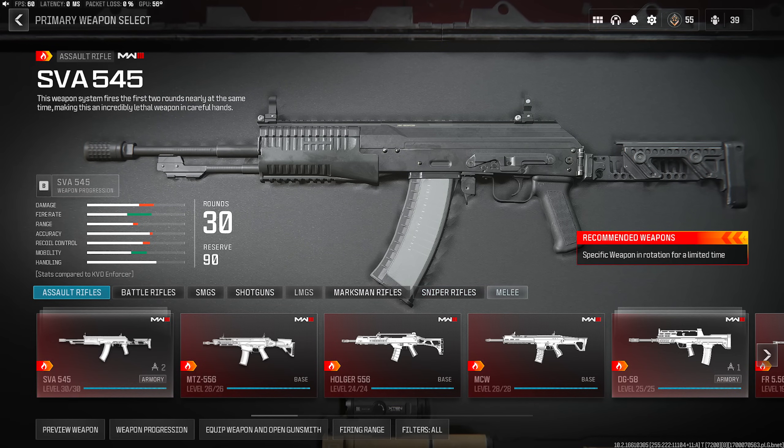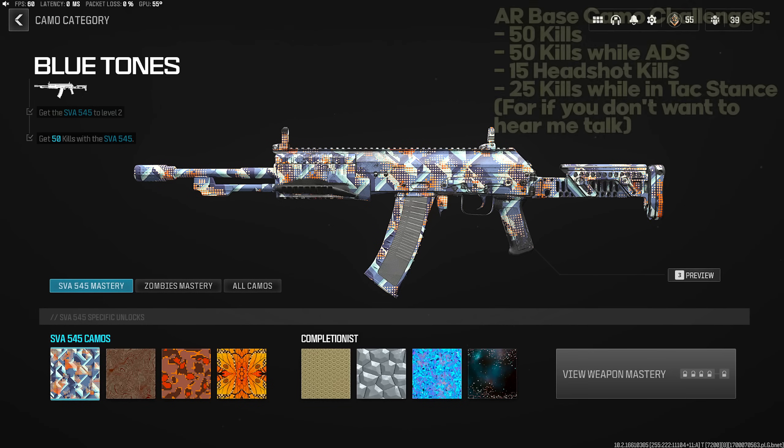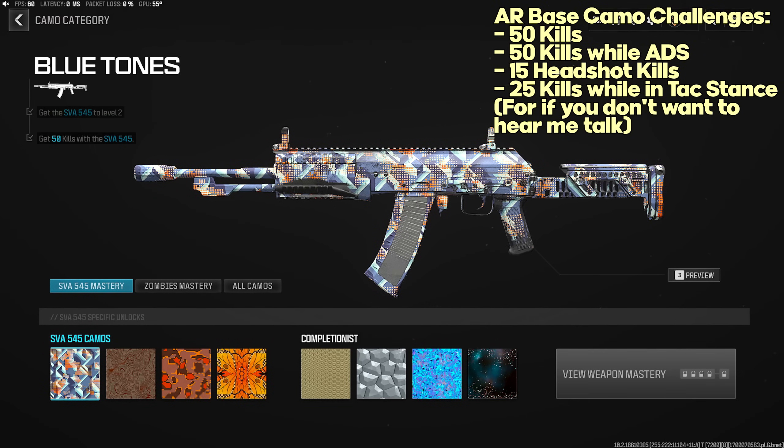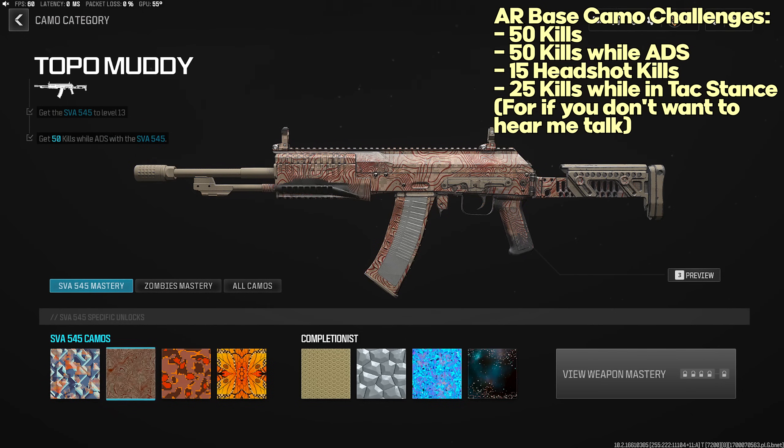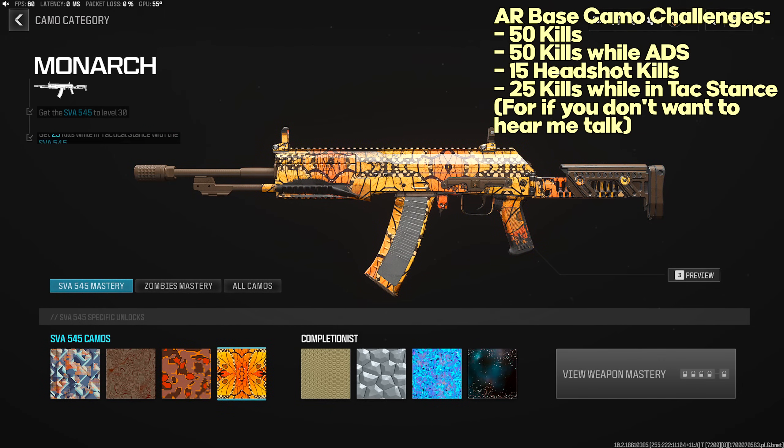Starting with base camo challenges for each weapon class, going in order: Assault Rifles, Battle Rifles, SMGs, Shotguns, LMGs, and Secondaries. Assault Rifle base camo challenges are the same for each AR: 50 kills, 50 kills while ADS, 15 headshot kills, and 25 kills while in Tac Stance. To force Tac Stance in game, look at the bottom right — on controller it's down on the D-pad by default, and on keyboard it's the Q key.